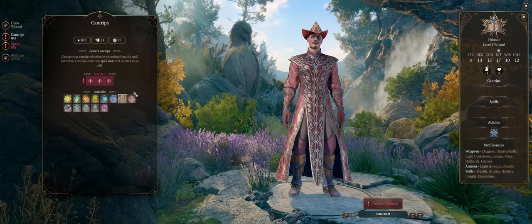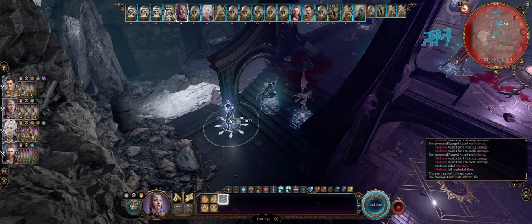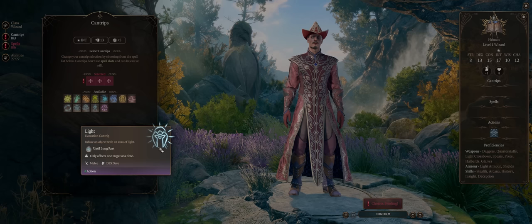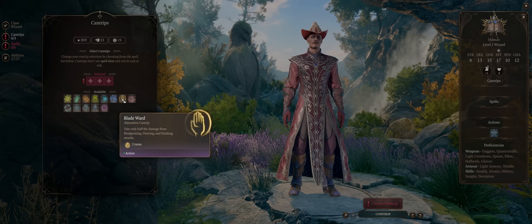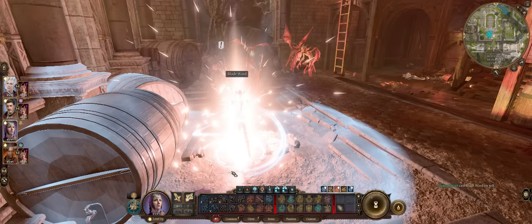The other cantrips are mostly for utility. Light can be quite useful to create light sources, especially as some enemies like Shadows have abilities or receive bonuses when under darkness — with Light you can overcome that. Blade Ward can be quite handy too, especially when cast from martial characters like clerics, as it will make you fully resistant to all physical damage.